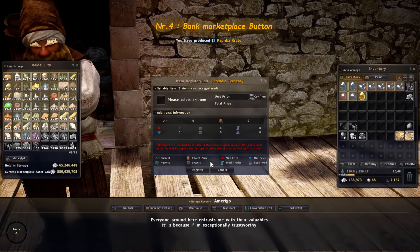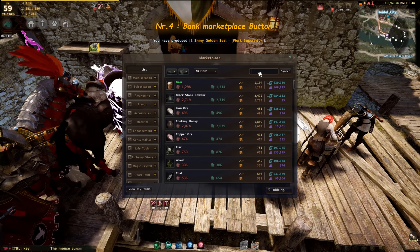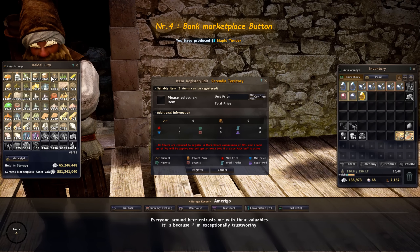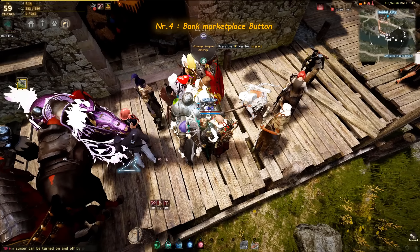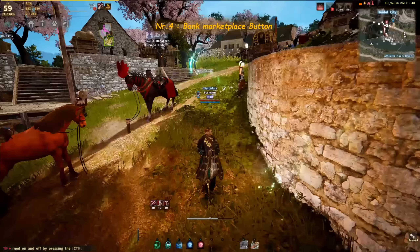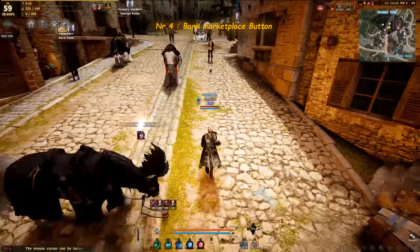Tip number 4 is about the marketplace sell button on the bank. When I started Black Desert I didn't even notice this button existed for the first month or two. If you want to sell items directly from your bank, you don't have to take them out and run to the marketplace — you can register them directly from the bank. The only downside is it will automatically suggest the average price, so you'd need to exit and check the marketplace yourself to verify the price.